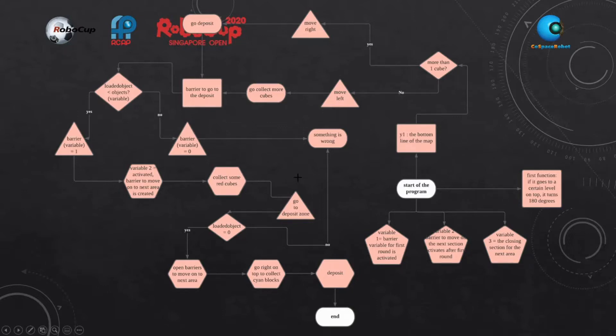Once it has deposited, there will be another question whether the load of objects is equal to 0. If yes, it will open the barriers to move on to the next area so that it can go to the top right to collect sign blocks. After that, it will deposit at the original deposit zone, and then it will end.